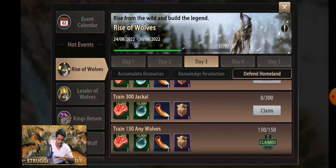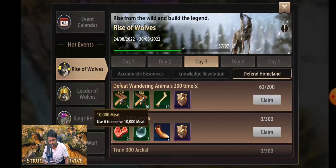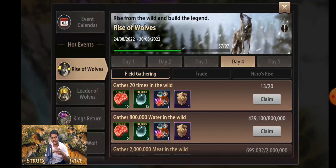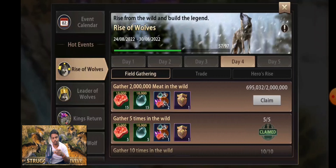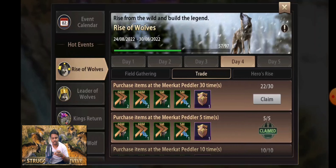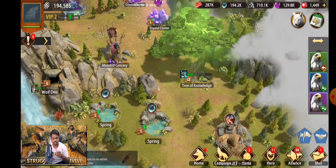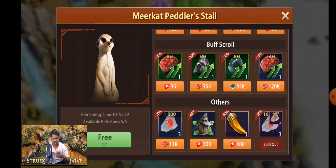For the Defend Homeland task, train 1,500 wolves — I am almost there — and defeat 200 wolfling wolves, which wasn't easy as I'm not always online. Train 300 Coyotes, which is really easy. Day four tasks: gather 20 times (I've done 13) and gather 2 million resources — I can do that today. Purchase items from the Market Paddler 30 times — I've already done 22. The best tip: buy Experience Steel from the Market Paddler to grow easily.